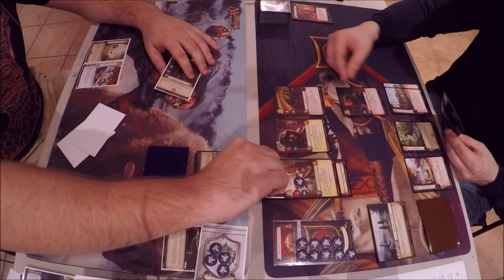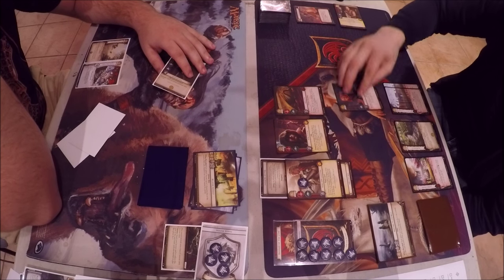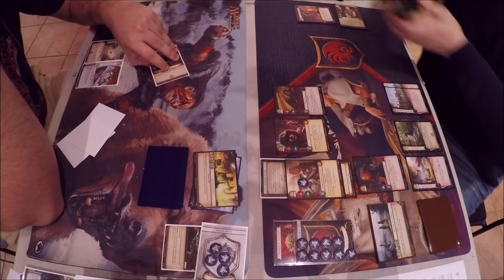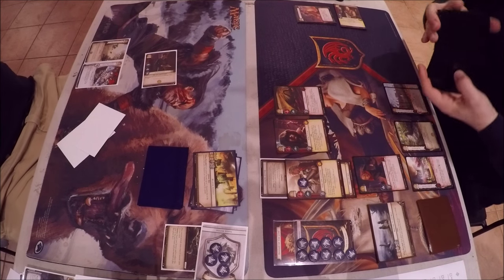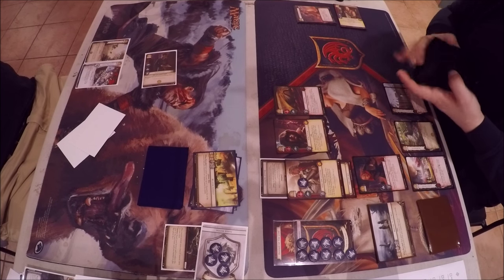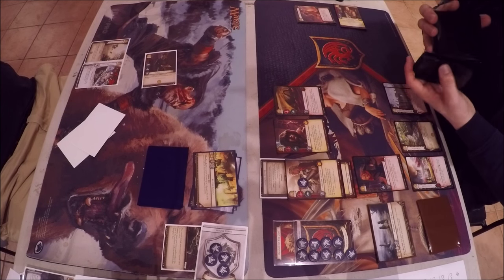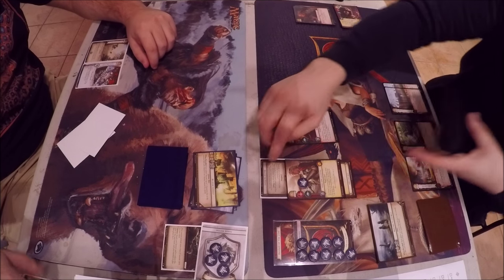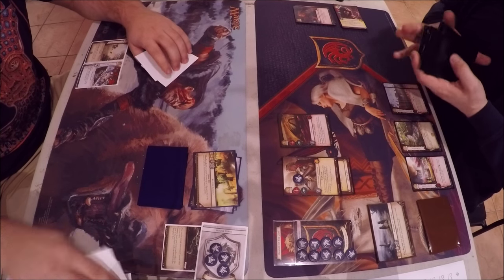Jon goes first and chooses Wildfire to resolve first. They forgot to shuffle Drogon back in when Fire and Blood was played, so the deck is fixed. After deliberation on who gets saved and who dies in Wildfire Assault: Tickler is killed. Then March to the Wall resolves — Cersei is discarded, removing the Milk of the Poppy on Jaime as predicted. Now Jaime and Rheygal stare down a completely empty board of characters across from them.